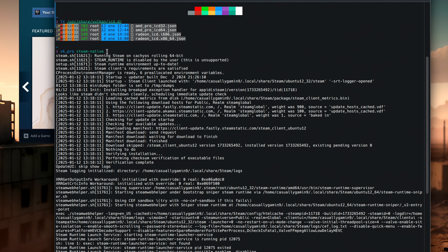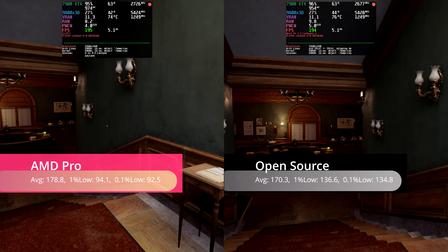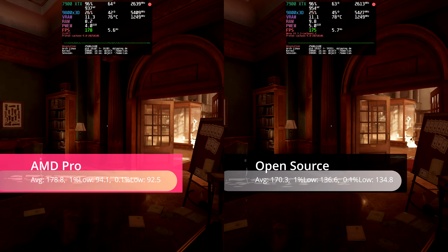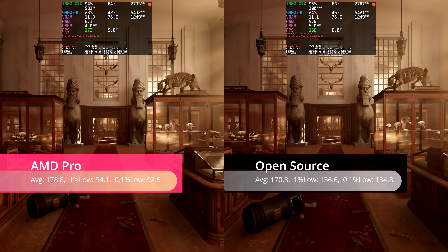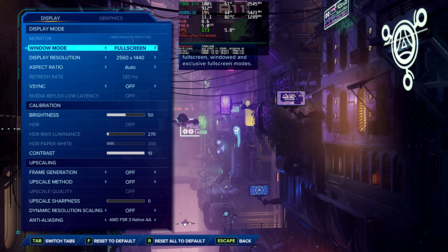Before diving into the side-by-side runs, I want to mention that I tried the AMD closed source drivers, and the performance difference in Indiana Jones was minimal — an average of 8 frames per second more over the community open source MESA drivers. The open source drivers deliver better 1% and 0.1% low values. I will do a more thorough comparison in a future video to see where each driver excels.